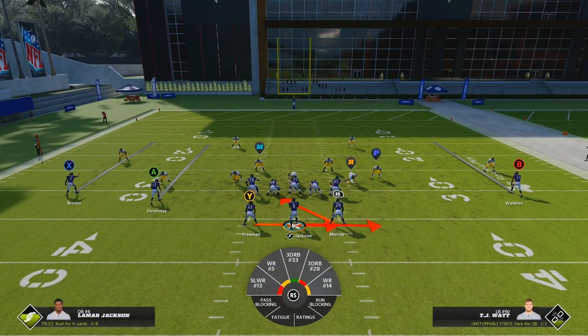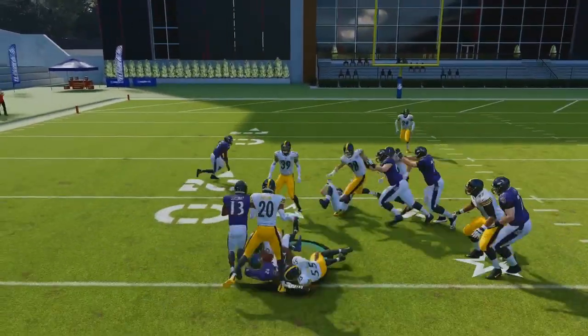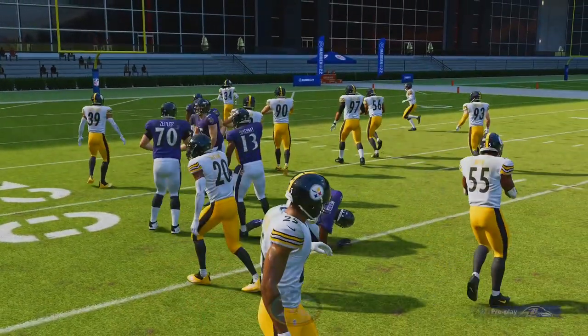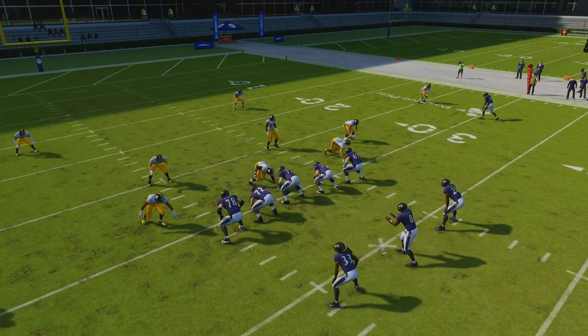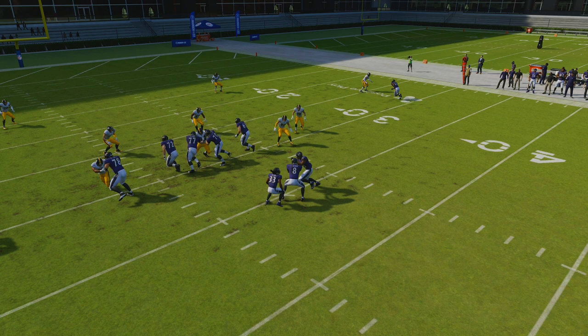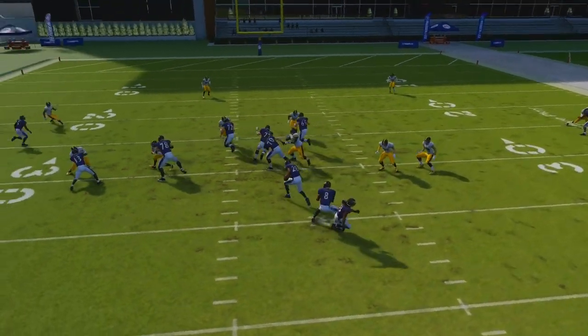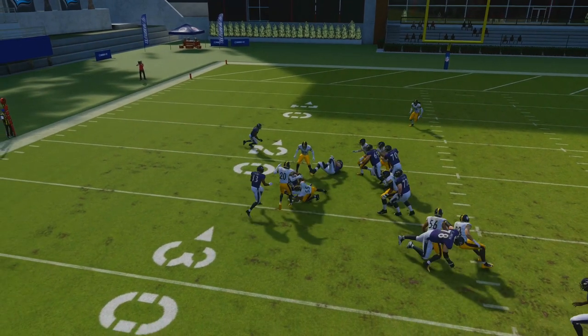If you play online, your opponent will likely play option defense conservative, meaning the read key stays home and won't commit to the handoff. In that case, you have to be willing to take the handoff. So many people ignore the first read and just keep with the quarterback. But if the read key is breaking down, you have to hand the ball off — that's why the triple option works so well. If you had kept it with the read key squared up on the quarterback and the pitch key squared up on the halfback, you'd be in serious trouble.